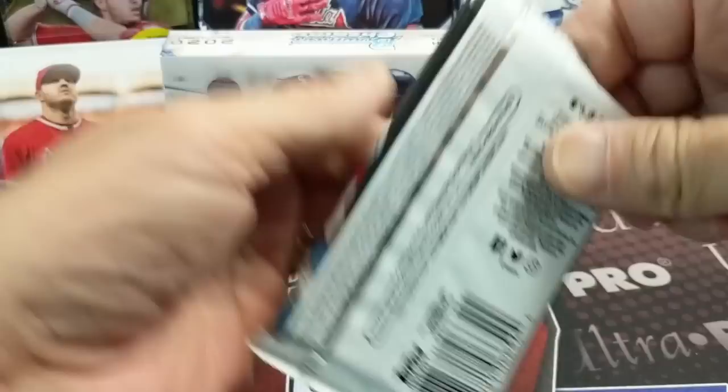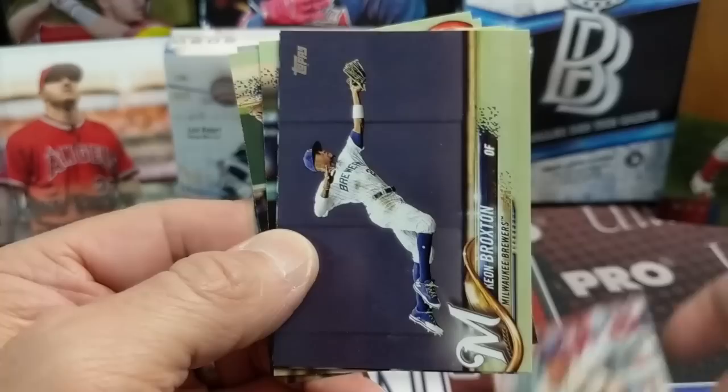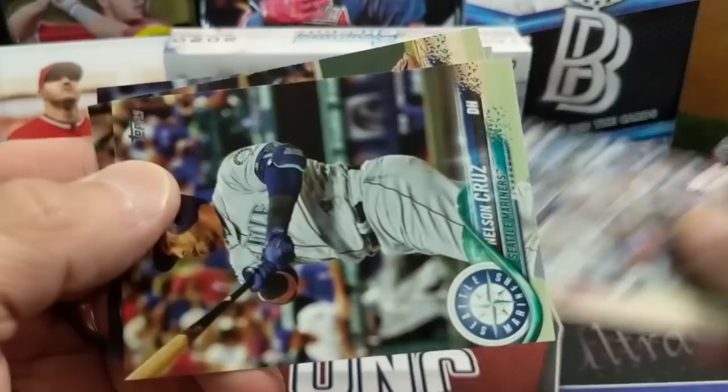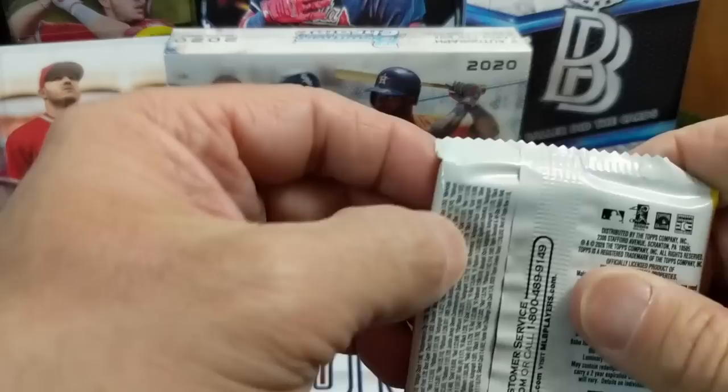Nothing too crazy in that first half — one autograph and a numbered card. So hopefully the second half is better. Let's do 2018 Series 1, see if we can pull any of the top rookies. Lucas Sims was pitching for the Reds. There's a Verdugo — he had a really good year, so that's not bad, nice rookie to pull. Nelson Cruz, Vasquez, and Judd Lowry.